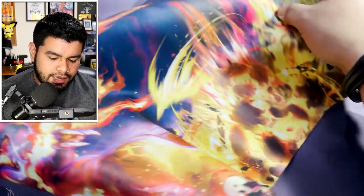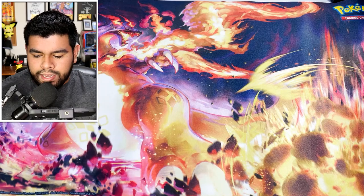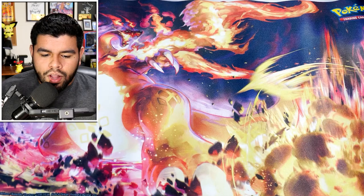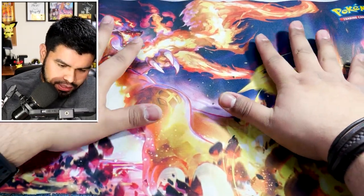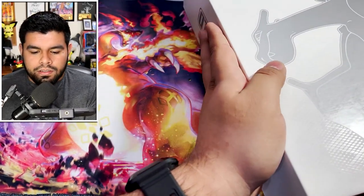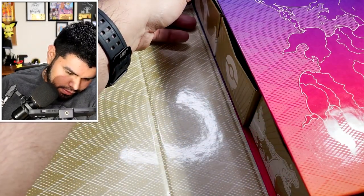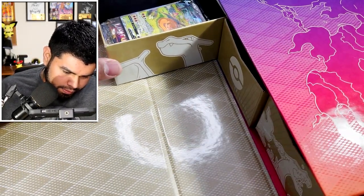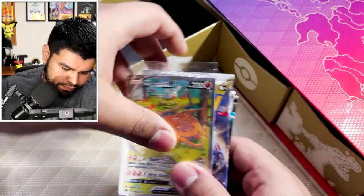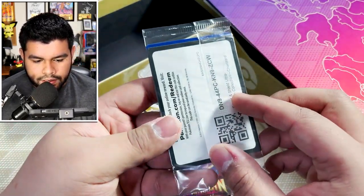This is a nice-looking Charizard map, just like the Arceus ones and the one from the Pokémon GO Radiant Eevee set. It's a little wrinkled but we'll flatten it out. Let's reopen this — okay, so we got ourselves a beautiful artwork for Charizard. Wow, that actually looks really nice.